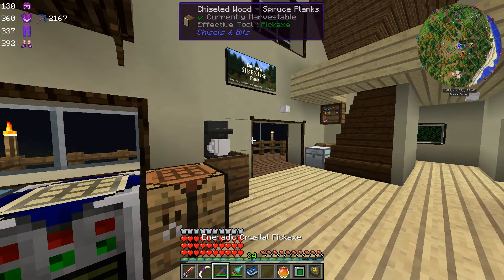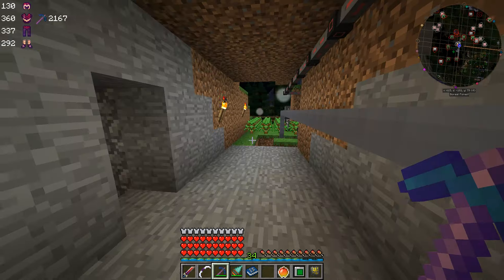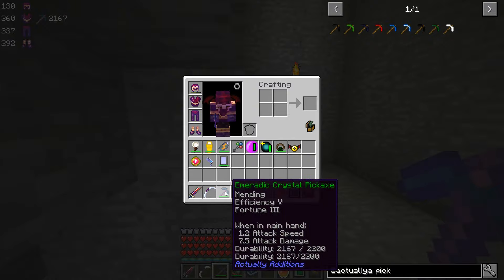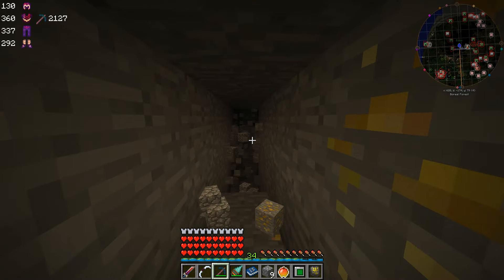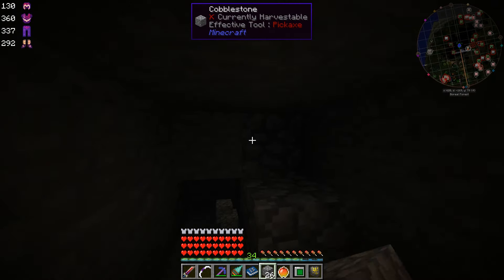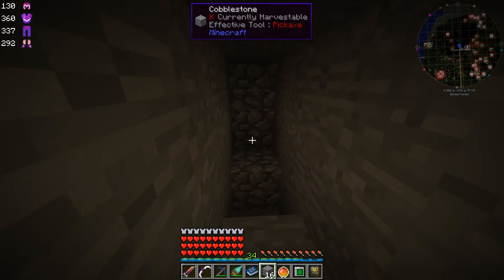It's also quite fast, and I beefed it up with mending, efficiency 4, and fortune 3, so I ended up with a really freaking fast pick. With all my tinkers tools and everything else I've done, this actually ended up being one of the fastest ones I've made. That is a freaking fast pick, and as you can guess it's made from emeralds that have been turned into crystals. We've seen that process before but I'll show you the process really quickly again because it's quite simple and we're going to be using it for a lot of things today.